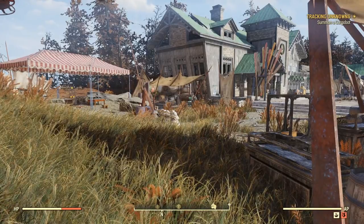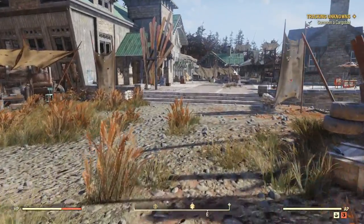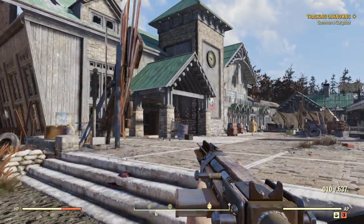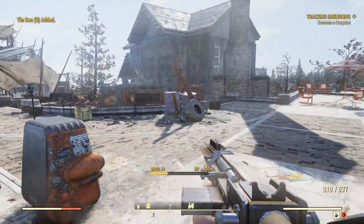Now keep in mind, you could do this at any level. This is a very simple guide for beginners, intermediate players, and advanced players to get a lot of steel and lead inside Fallout 76. Once you're at Top of the World and you're in this area, come over to this cabin right here, and you guys are simply going to want to disarm these tin cans and go ahead and take them.